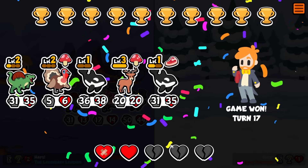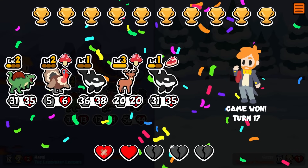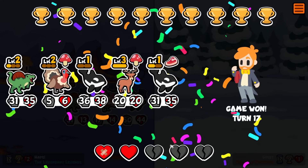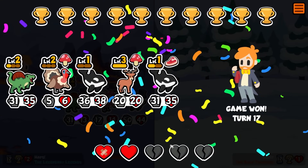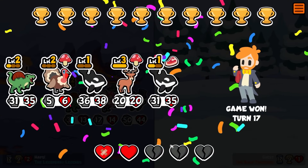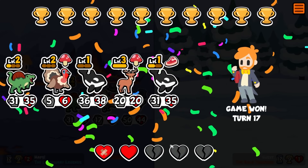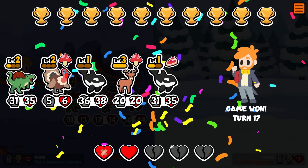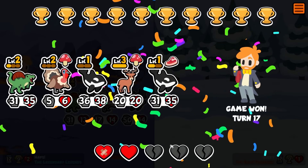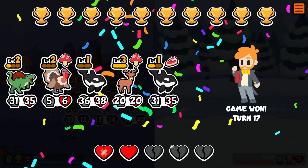The classic spino turkey combo at the back, and orca, deer, orca. This is actually quite rare because very few times will I ever have a summon team where the summon pets are like 31 and 35 attack, but because we found that lioness early it allowed us to get some stats on this squad and we got it done — turn 17. Hopefully you guys enjoyed this one, if you did maybe like and subscribe. Thank you so much for watching, and I'll catch you in the next one.